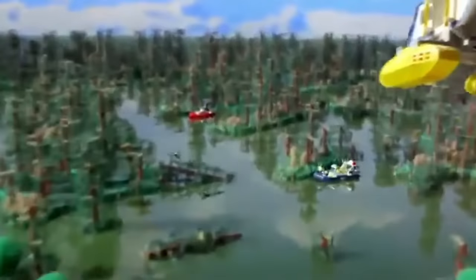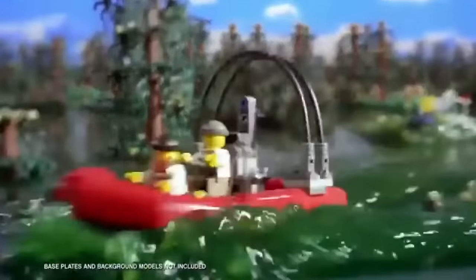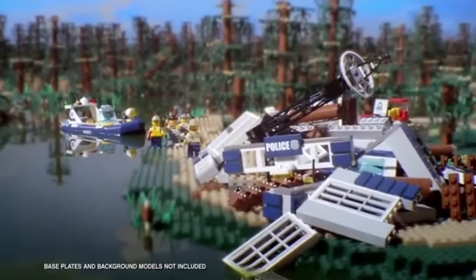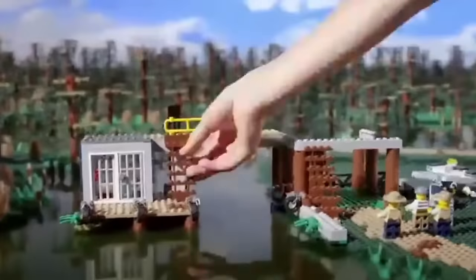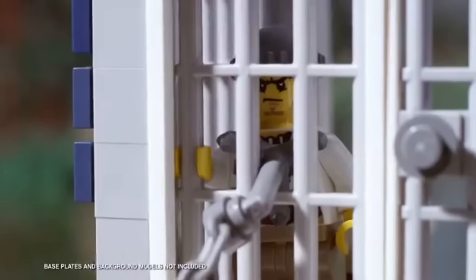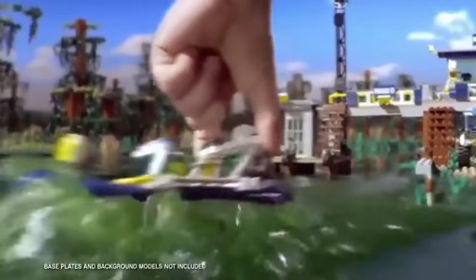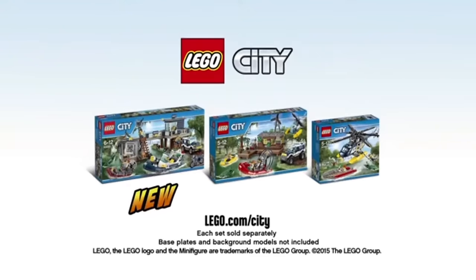Outside LEGO City, the crooks are hiding in a swamp and getting away. But the police will catch them — lock them up in the new swamp police station. Build the swamp police station and put them in prison. But the crooks are breaking out, so start the chase and catch them. The new LEGO City swamp police collection. Base plates and background models not included.